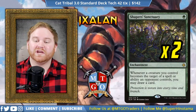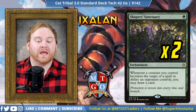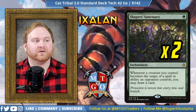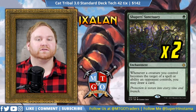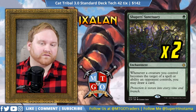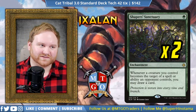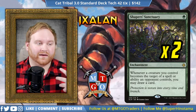Moving on to enchantments, we have 2 Shaper's Sanctuary — a 1-mana enchantment. Whenever a creature you control becomes the target of a spell or ability an opponent controls, you may draw a card. This is a great way to go up against a heavy removal deck, a Rakdos deck, or a Ramunap Red deck where they have a lot of spot removal like Harness Lightning, Fatal Push, or Unlicensed Disintegration. If they're sending removal towards our creatures, we have a 1-mana enchantment that gives us the ability to draw a card. We can still Blossoming Defense and still get the card draw off of Shaper's Sanctuary. If we have all three of these draw engines out, we can kind of mill ourselves to death if we're not careful.